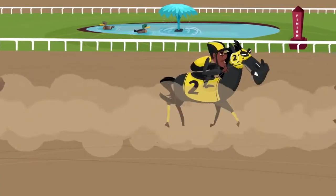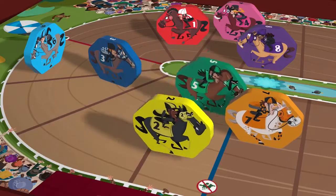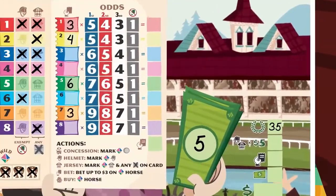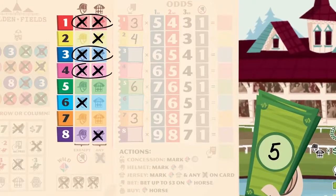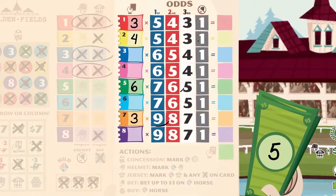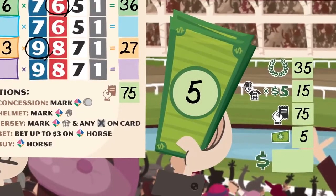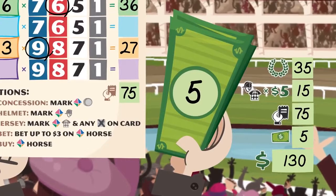When a third horse crosses the finish line, players add up their winnings. Owners of horses that finish the race collect the purse money. Sets of jockey gear earn five dollars each. Bets are multiplied by horse odds to determine cash payouts, and any remaining cash is added to your score. The player with the most cash wins!